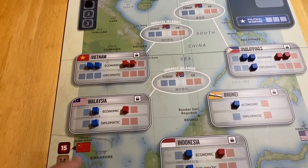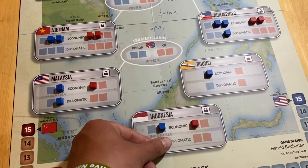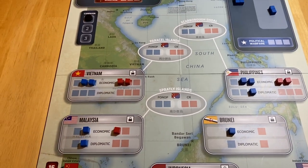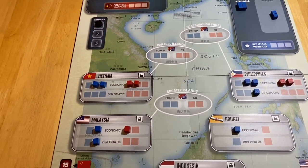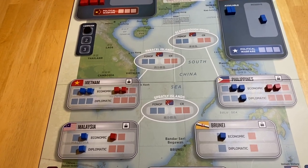I've already gone ahead and set up my four additional cubes. I believe I put one in Malaysia, Indonesia, diplomatic, Philippines, and Brunei. That was my choice based on my opening hand, which didn't really dictate that — it just seemed like a good idea.